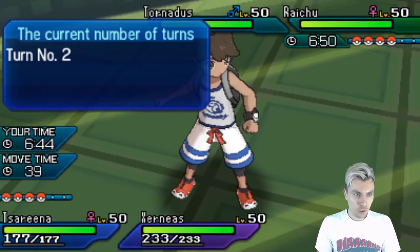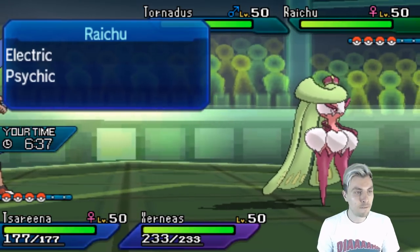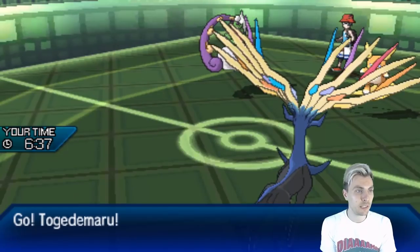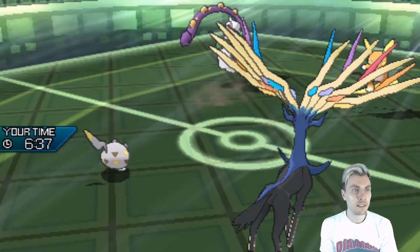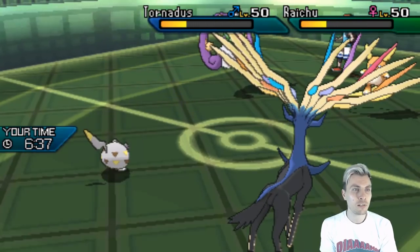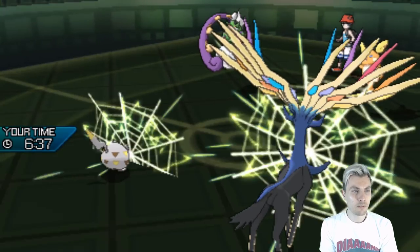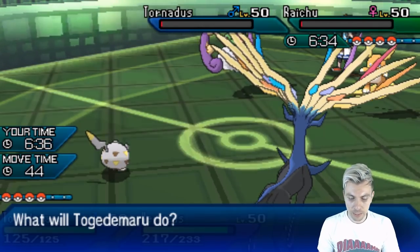We've got the Geomancy boost up, which is very nice. So I'm going to switch Tsareena straight out, get Togademaru in, and just go for a fat Dazzling Gleam since we are nicely boosted up now. We're running a slightly different Xerneas in this team — not as fast as some other variants, but just as bulky. We see Tailwind from the opposing Tornadus. We get the Dazzling Gleam off, but Raichu has a Sash. It goes for Electro-Web — we get the Lightning Rod, but it lowers our Xerneas's speed by one stage, so the Tailwind is counteracting things.